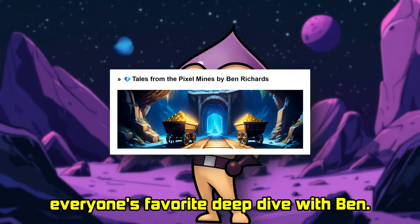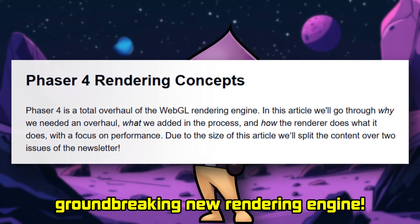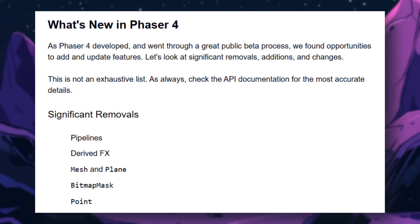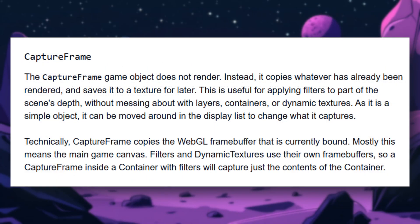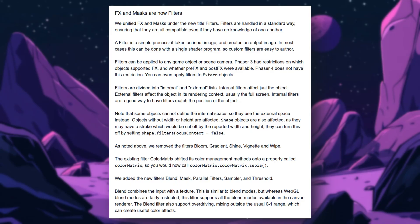And finally, everyone's favorite deep dive with Ben, who is back to discuss Phaser 4's groundbreaking new rendering engine. Phaser 3 served us well, but it had its challenges, particularly juggling WebGL states. Phaser 4 completely revolutionizes this with a smoother, faster, and more predictable rendering system. Ben highlights new features like sprite GPU layer for ultra-efficient background rendering, capture frame for versatile scene captures, and filters replacing the old effects and masks. This is only part one, so there's even more pixel magic coming next time.